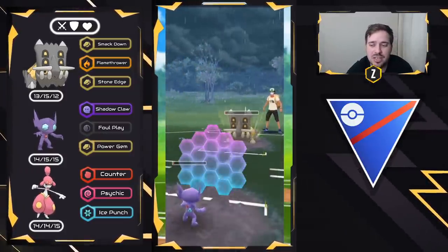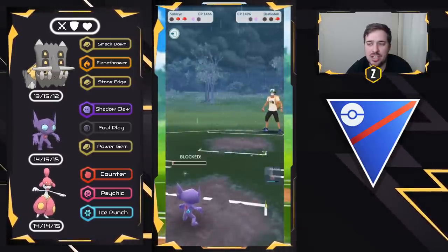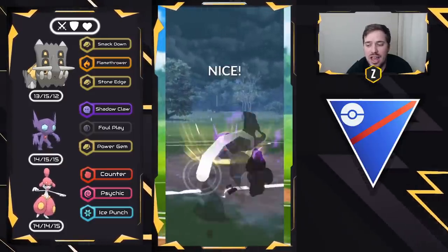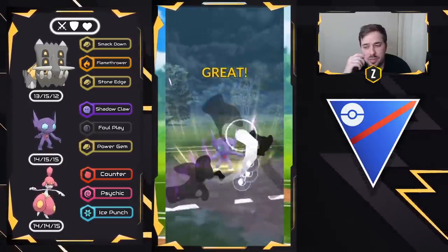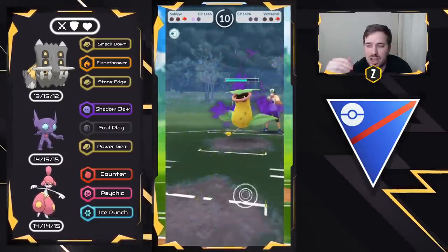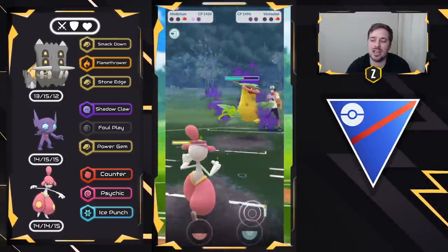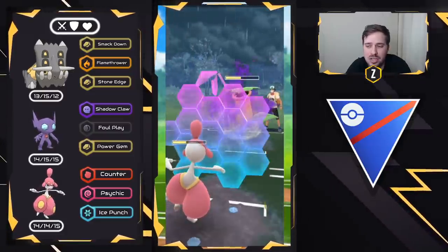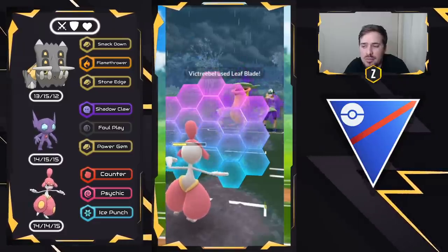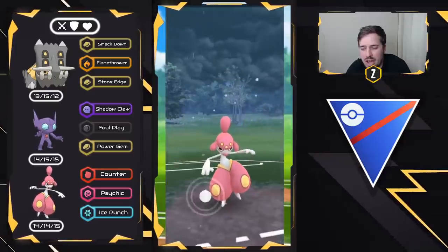I shield because Shadow Claw went through on their charge move. The Bastiodon goes down and I have a Foul Play ready — it's going to get the final shield from Shadow Victreebel. Medicham comes in and does an Ice Punch. We get the final shield and bring in Medicham for Ice Punch — all we need to do is shield this charge move, probably a Leaf Blade which would KO us. Then Ice Punch takes out Shadow Victreebel. That's a good battle, very well played.